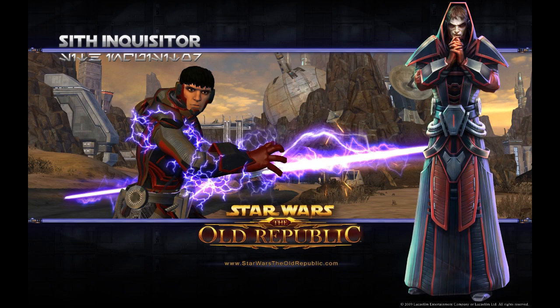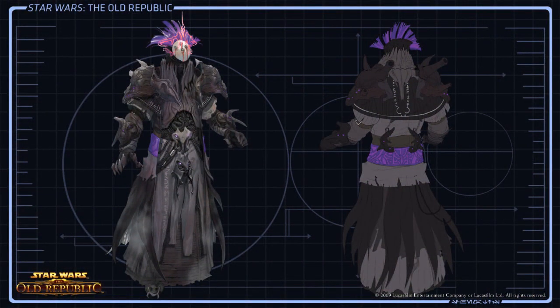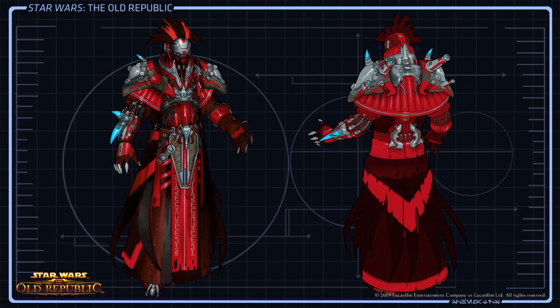This looks like it's going to be a hybrid class built more or less in a thief-type framework. Option number one — you're going to be able to stealth up and come in with burst melee DPS using that dual-bladed saber. It also says tanking, so you'll be able to do some off-tanking once your Sith Warrior picks up aggro and then come in and deal dual-saber damage in an off-tanking scenario.